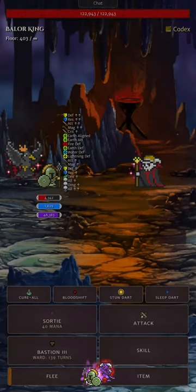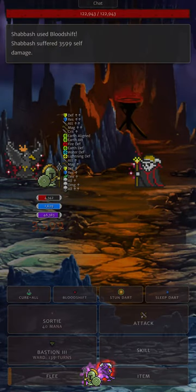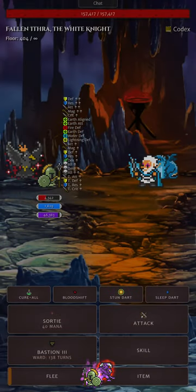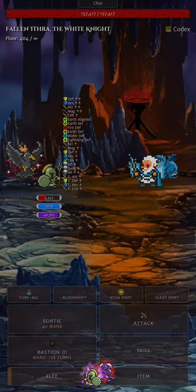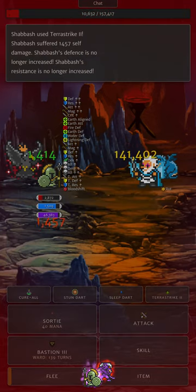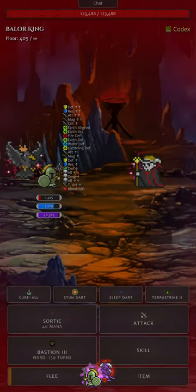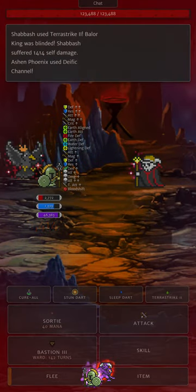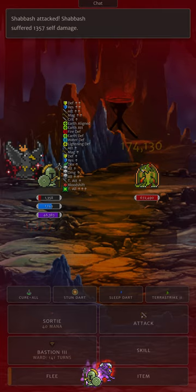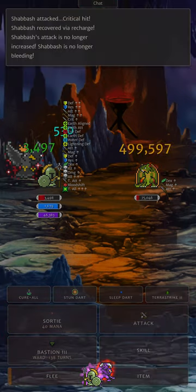These next couple of floors, couple of Baelor Kings, I use Blood Shift a lot after critting, especially with the attack button at this point to reduce my HP as fast as possible. Potentially should use Terror Strike 2 a little bit more than the attack button to gain less health per turn on average. Can't always rely on recharge, never really know how much HP we're going to get back if we crit. Then a Zerk Arisen Typhon — pretty scary initially, but thankfully our attack button and our Mystic Feather also helps us out really well. We get a massive crit to finish it off.